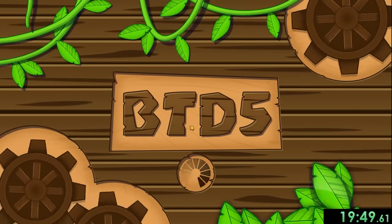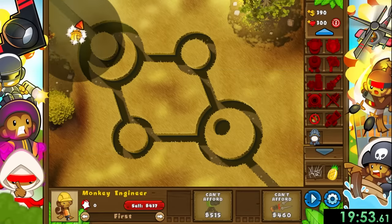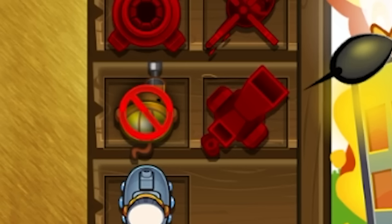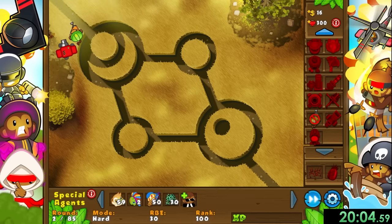Our fourth mission is There Can Only Be One, and this sort of invalidates the strategy we've been using, because for this mission we can only use one of each tower - so when I place an engineer down I can't place another unless I sell the first. We also need to get up to round 85 on this mission instead of 65 since we're in hard mode, but even with these changes our beginning plans won't be too different.